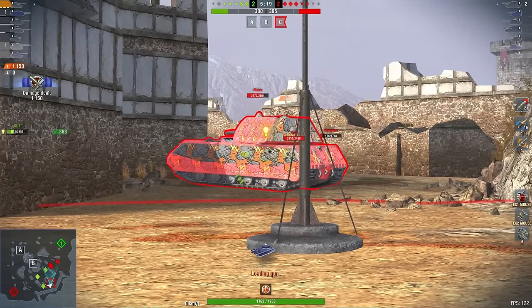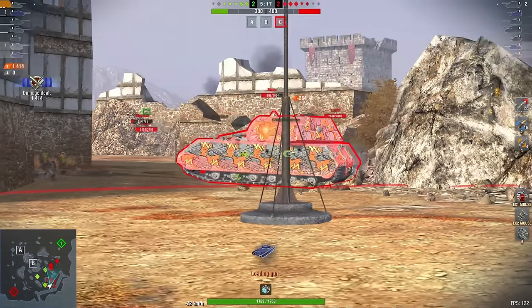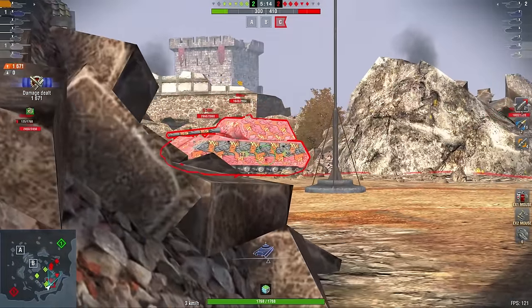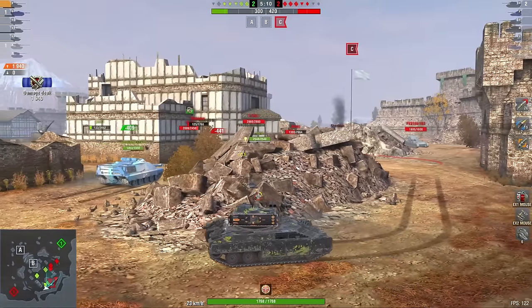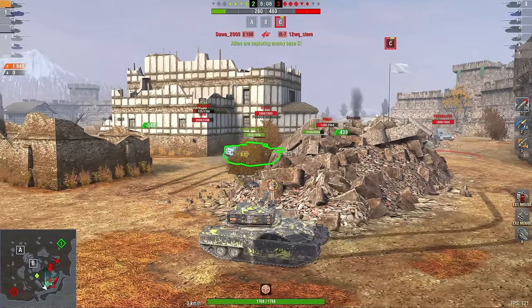You want to drive around the map. You want to fire your four shells, reload, and then approach again. You don't want to have to tank shots against the Maus or any tier 10, because you're going to lose that fight. You have to play dynamically.